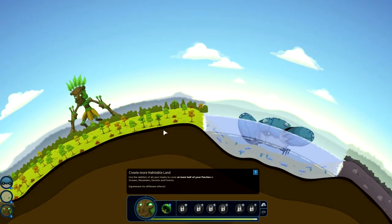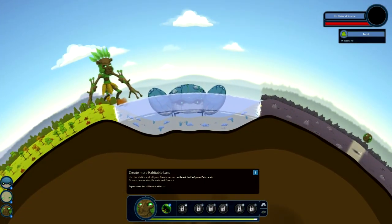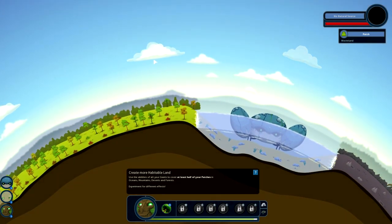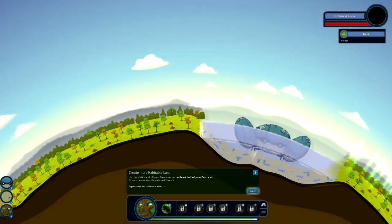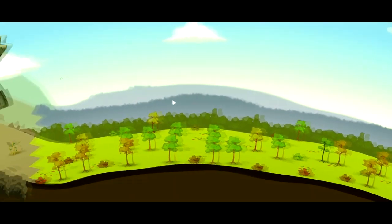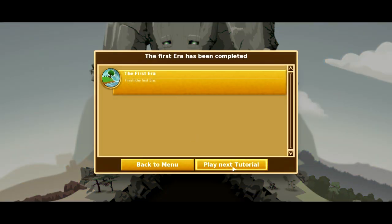Basically now it wants us to cover the earth in habitable plains. So we'll send the forest guy over here and create another forest on this side of the lake, which should give us enough to move on. I just wanted to say thank you to everyone who gave me ideas as to which games I should play - this was actually one of them. I meant to buy this for myself anyway, so it's gonna be good. Half the world is covered in life now - we've finished the first era.